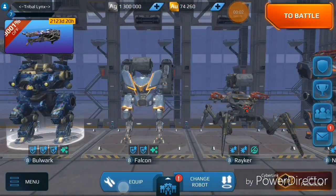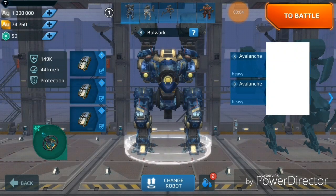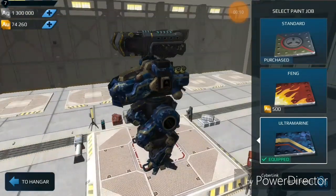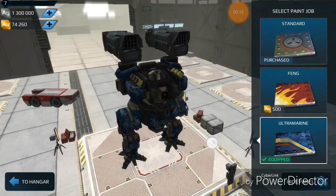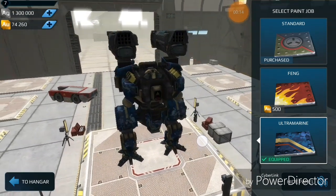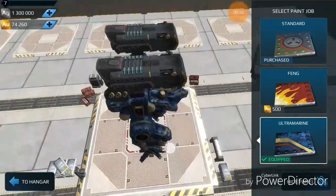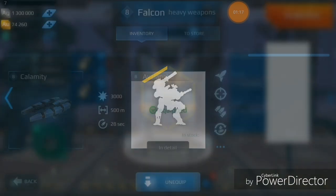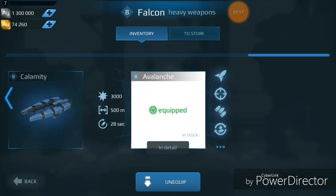We are back with some more test server action and today we're going to focus on the Avalanche. The Avalanche is a heavy weapon, basically the big brother of the Tulumbus and the Pin. It boasts a fair bit of damage and maintains that same sort of firing mechanism. As you can see, 12 rockets, a fair bit of damage, 500 meters range, and of course splash.